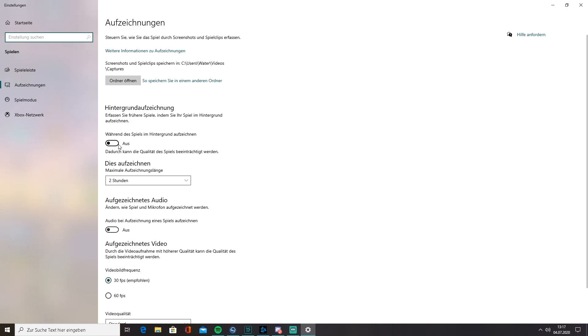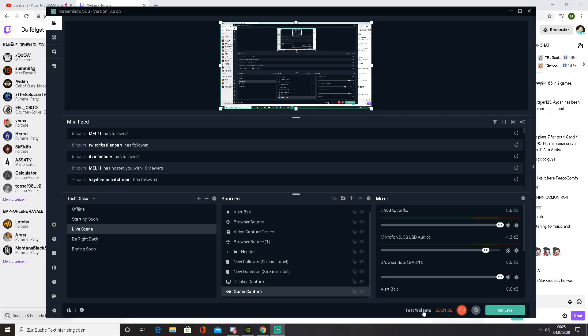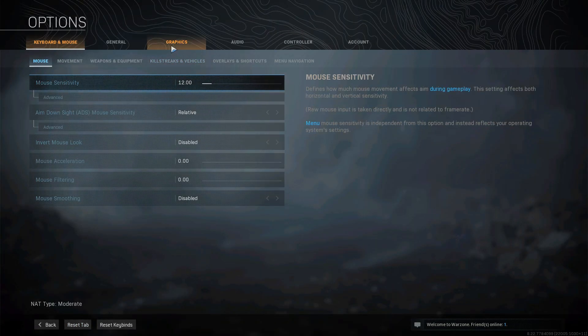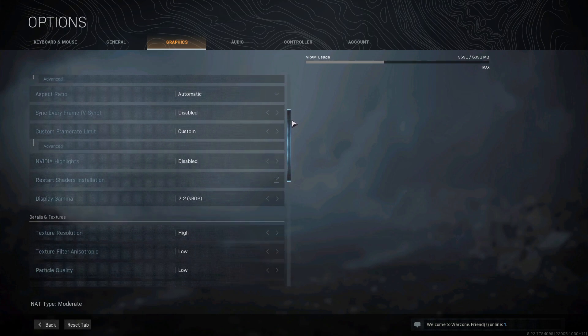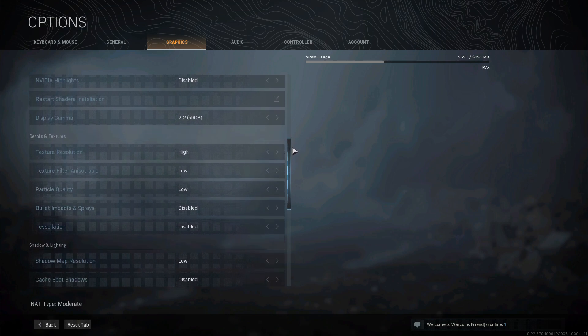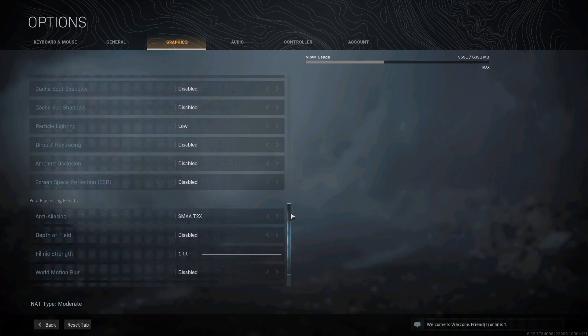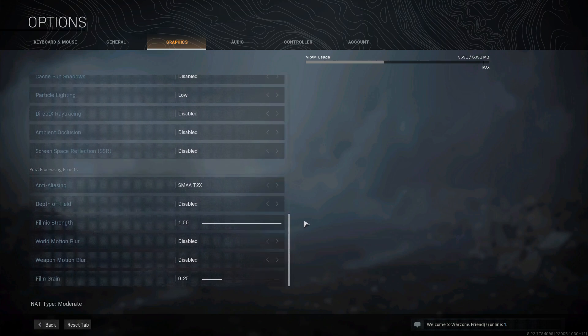The last tip is to disable the Windows 10 Game Capture feature. Similar to NVIDIA Highlights, it takes a huge chunk of system performance even if you don't use it, because it runs actively in the background. I've already done a full guide showing the best in-game settings for Warzone, so I'll quickly show my current settings here. If you need more info, check that guide or ask in the comments.